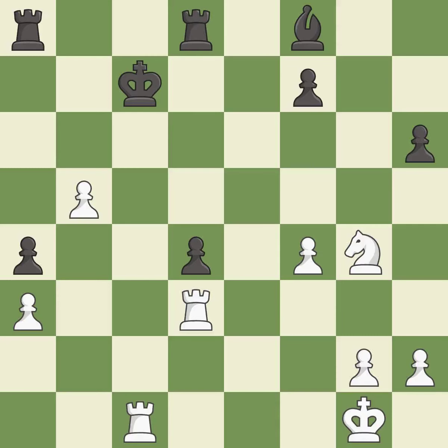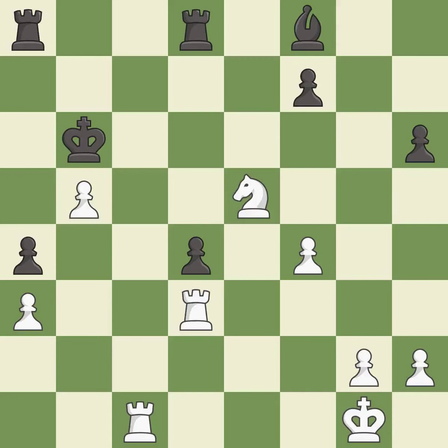This reveals a check — it is best. This steps away from the checking rook. This is the only move that works — it is a great move. This mobilizes the knight, allowing it to control more of the board — it is best. The opposing knight is kicked by a pawn and must now move or be captured — it is best. This forks multiple pieces. This is the only good move — it is a great move.